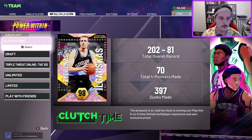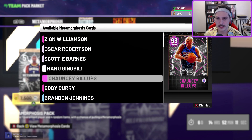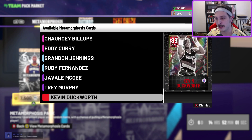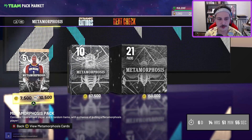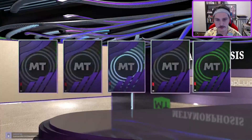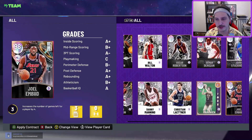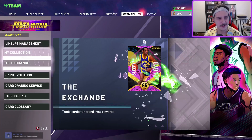We got new packs today — the Metamorphosis packs. The odds were horrible, but every card in them is pretty good. Yes, even Kevin Duckworth — he might legitimately be the best budget center in the game, I'm not trolling. When you open the packs you're probably going to get something bad though. I got Brandon Jennings. Either way, the odds are not good, so I just wouldn't open them. I got Oscar Robertson out of the free challenge pack though.